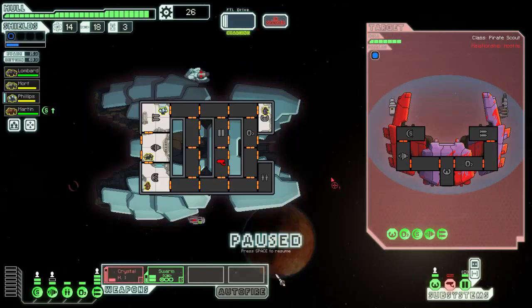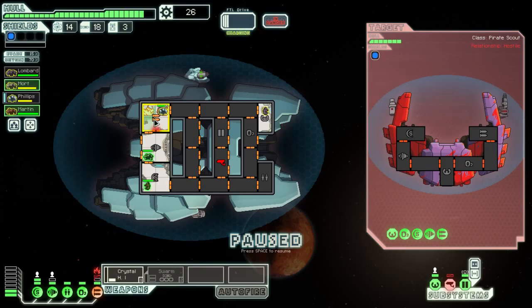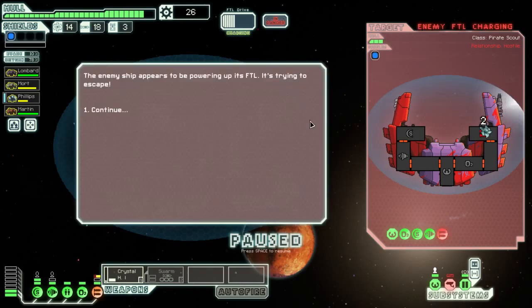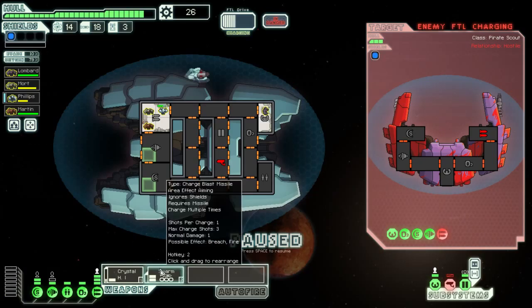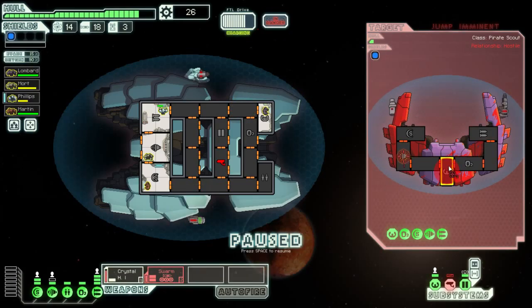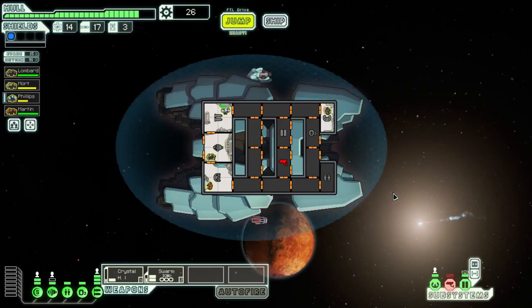Now we're just waiting. That missile's probably gonna sting. Do we have to get their guns down? Everybody run into this room. The fire is put out before we lose weapons. Please fire on that and put it out of action again. FDL charging, trying to make an escape. Crew back to their stations. Powered the swarm missiles — run away! Swarm missiles, jump imminent. Not anymore. Get rid of their engines. I'm going to swarm a volley at your pirate ship. What a waste of missiles — oh well, should've killed them a little sooner.